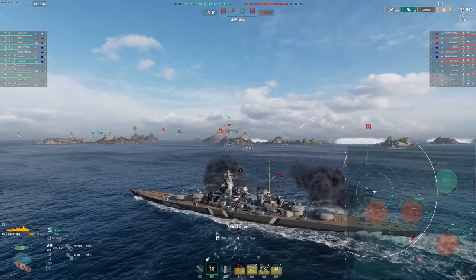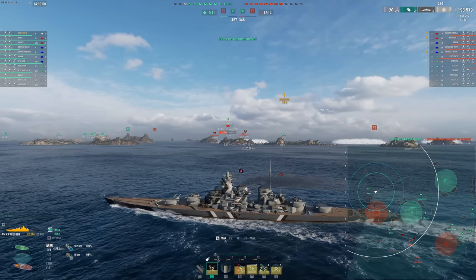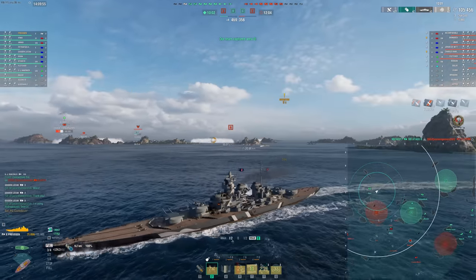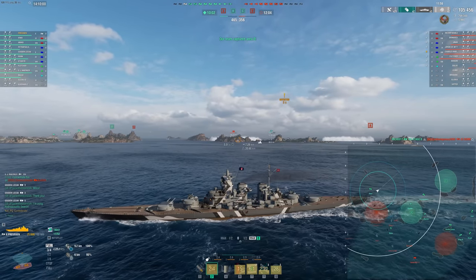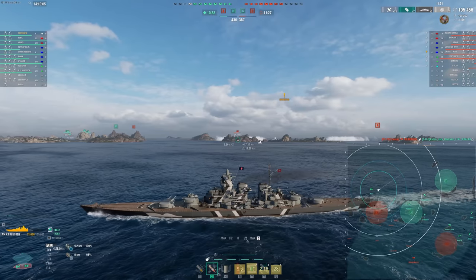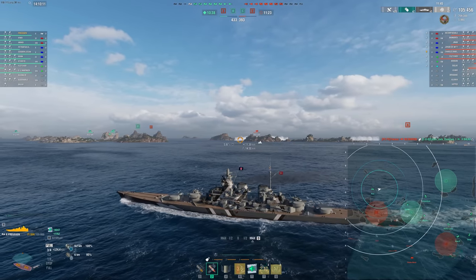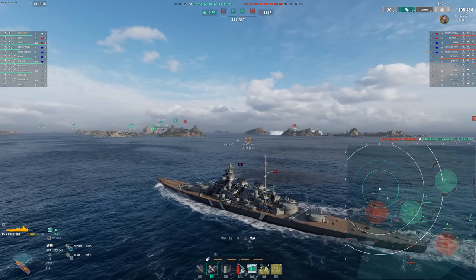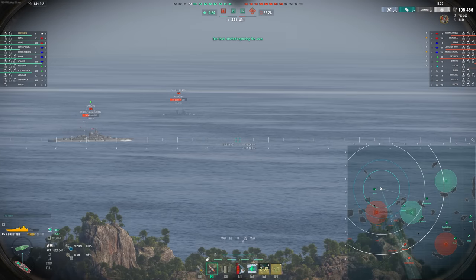Bismarck broadside - sure. G-Nan's got a line on us - they do take the Azumbo so Bismarck is next. Nice, good hit. We're just staying outside of G-Nan range. If I'm trying to play very aggressive into people to get value out of these secondaries, then I'm staying in that HE spam for longer and possibly dying to it a lot of the time.